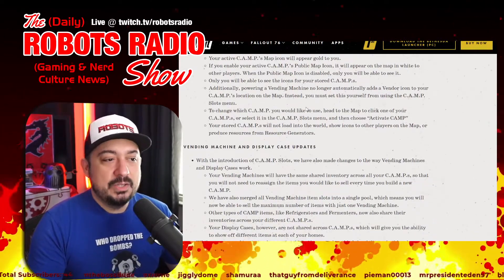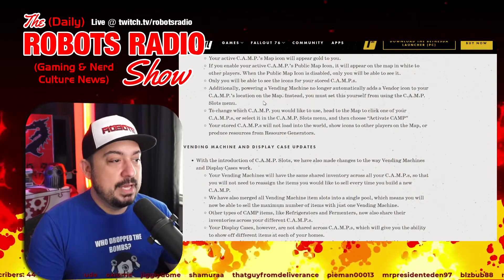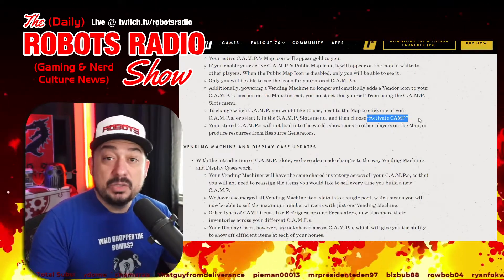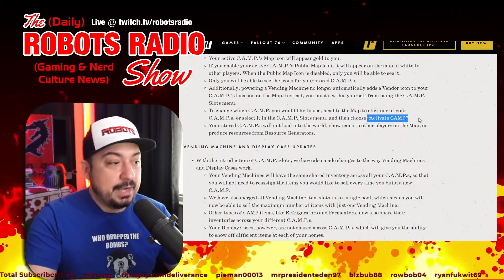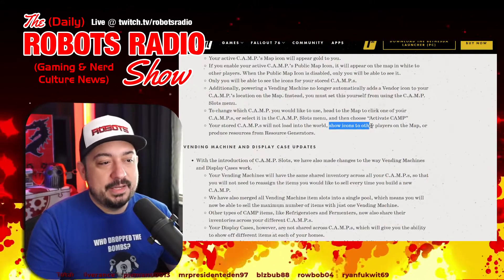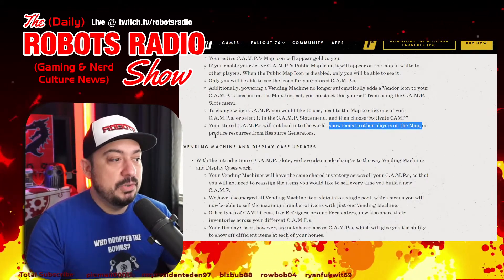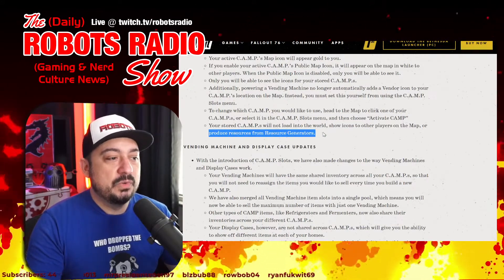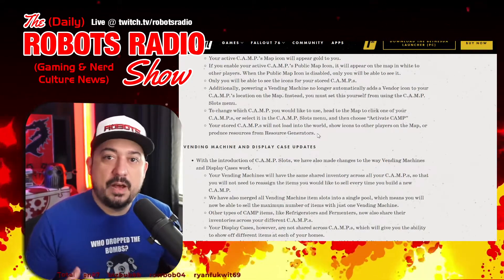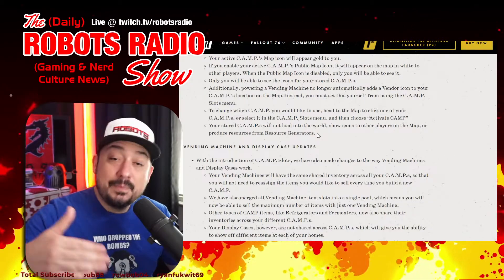To change your active camp, head to the map, click one of your camps or select it in the camp slots menu, and choose 'Activate Camp.' Stored camps will not load into the world, show icons to other players, or produce resources from resource generators — they are completely turned off until activated.